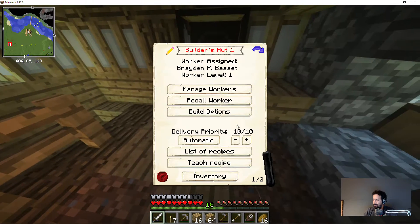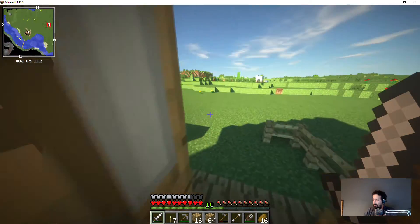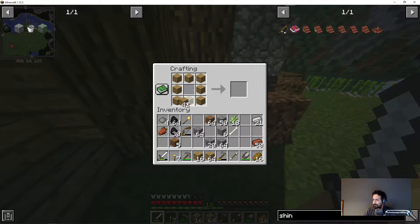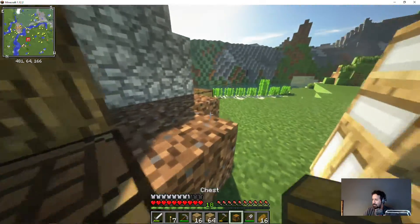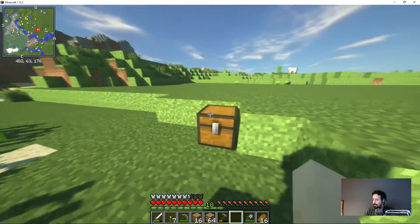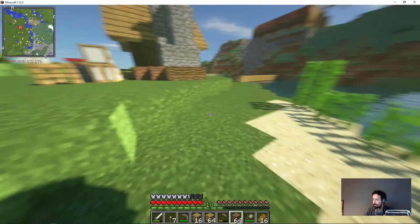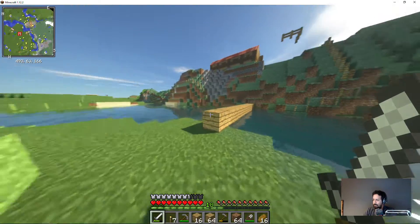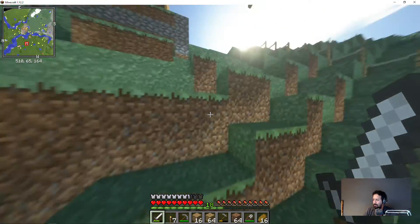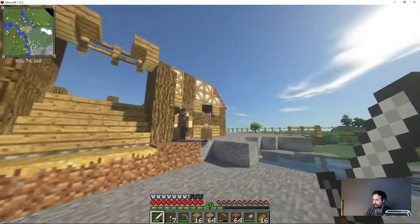I think I need a lot more. This is a bit full. Let's take some of this cobble — stone. He doesn't need that. I'm going to make a chest and put it here — just temporary. I don't want to have chests all over the place.